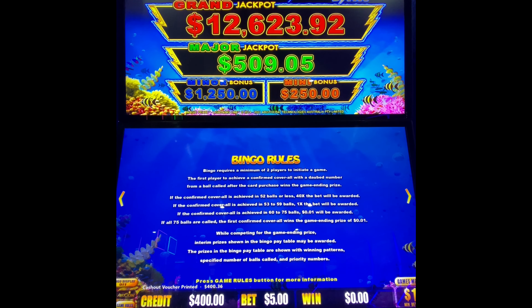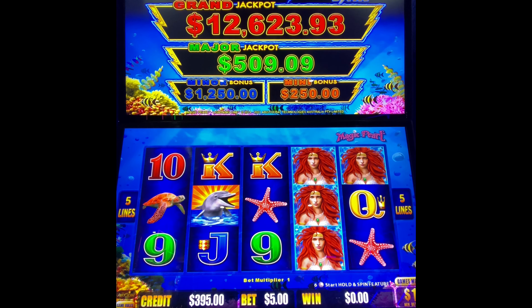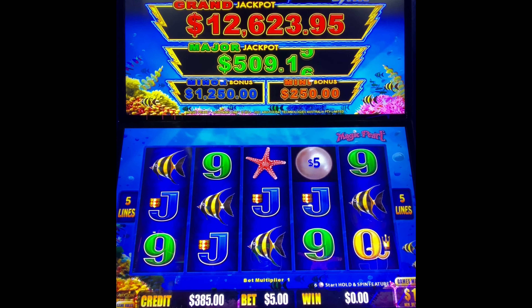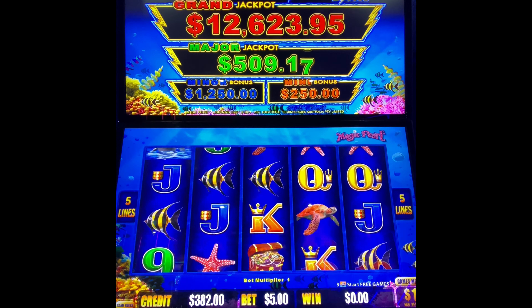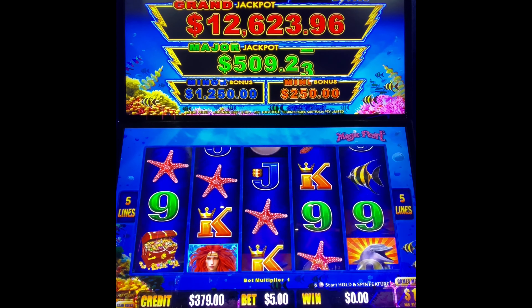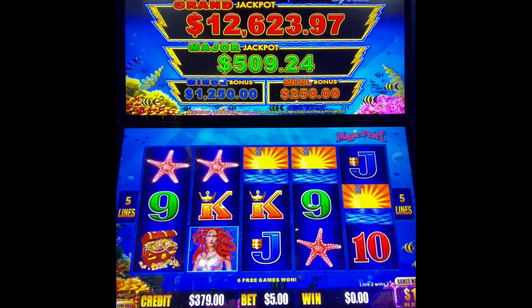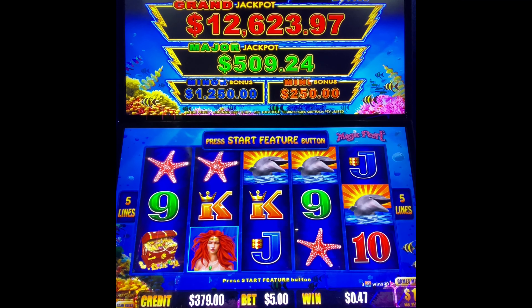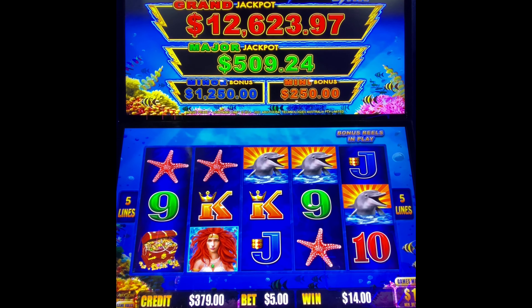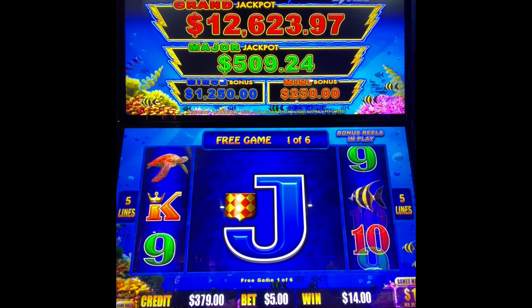Let's just go ahead and get right into it. We're going to do $5 spins. We need three of those Dolphins. And there's a bonus game — let's see how this works. Here we go, we have six free games. The Dolphins symbol would get us another re-trigger.